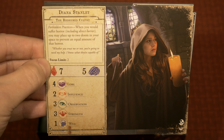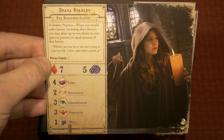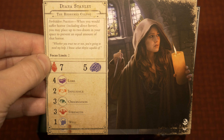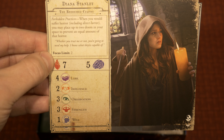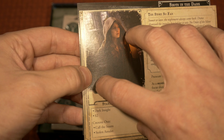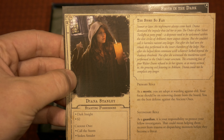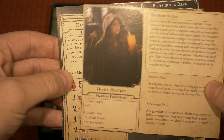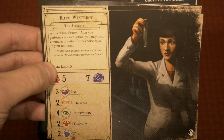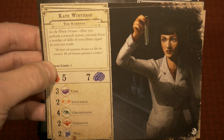It certainly wouldn't be an Arkham expansion if there weren't new investigators involved. We've got Diana here — you've got her abilities, focus limit, health and sanity, as well as all of her major skills like lore, influence, observation, strength, and will. These change amongst the characters as you go along. Flipping this card over to the opposite side gives you information on the starting possessions, how to handle her role, and some nice flavor text as well. I really do like the pictures within this version of Arkham Horror — they focus a lot on the artwork and give it a very central piece on these player boards, which looks really nice.